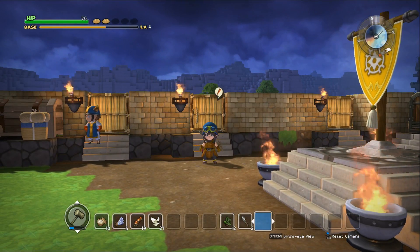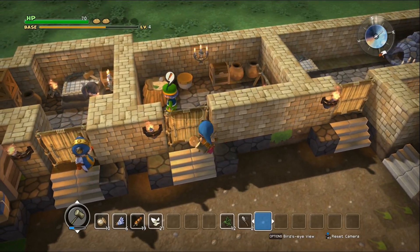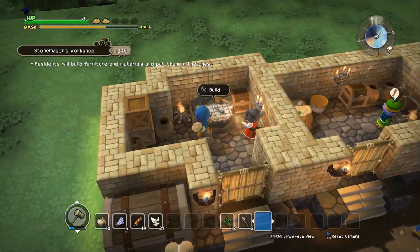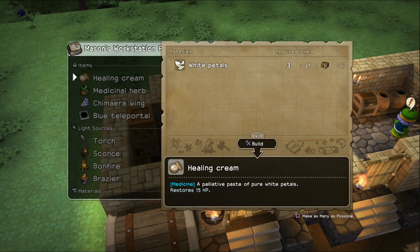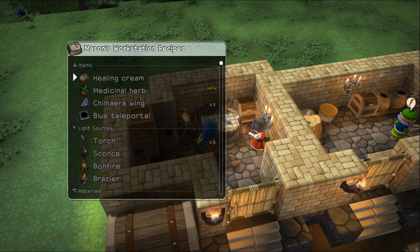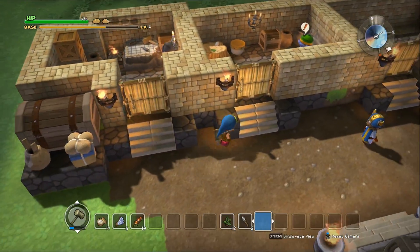It doesn't look as good as the Wayfarer's clothes but it has better defense so we'll take that. Let's see here, I do need to make some healing creams. We're going to make as many as we can — seven. That looks good. Let's take care of all the quests that we currently have, people wanting to talk to us and stuff.